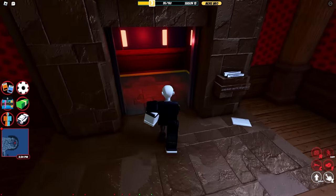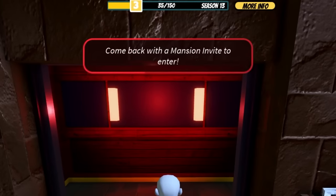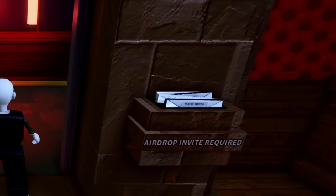Before any fight, you first have to know how to actually get in — you can't just walk in. You first need an item to get in; think of it like a key card, like getting into the bank. As you can see, we cannot enter it. That item is the invite, which comes from airdrops.